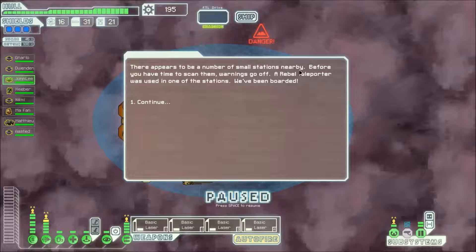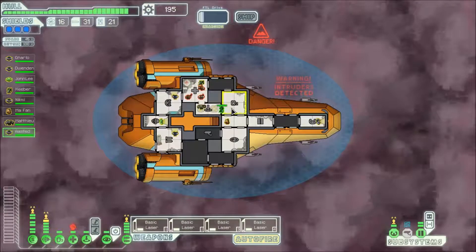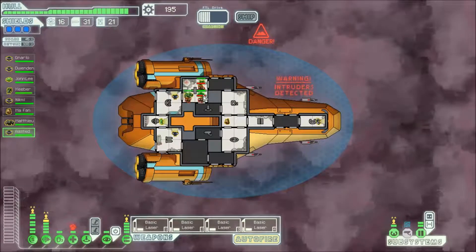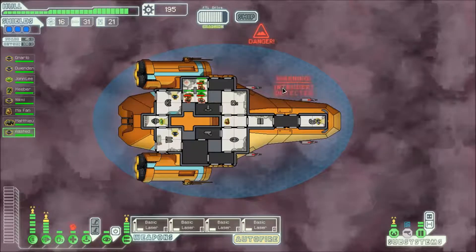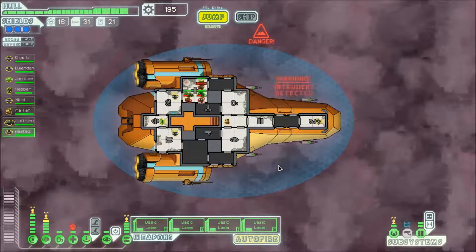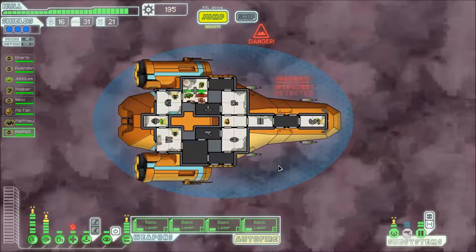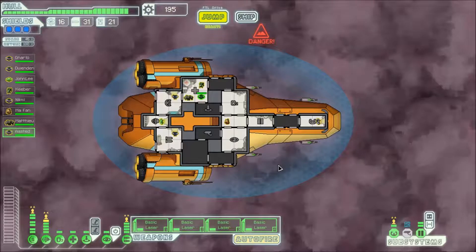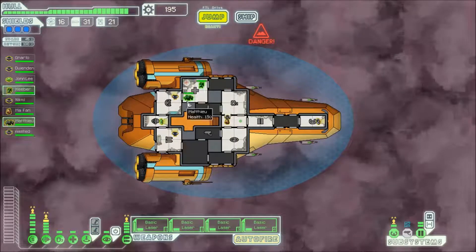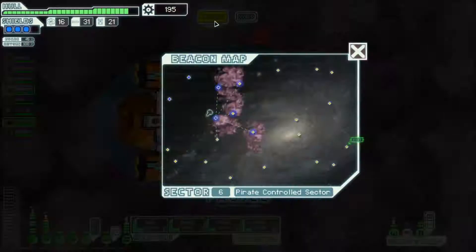There appears to be a number of small stations nearby. Before you have the time to scan them warnings go off — a rebel transporter was used in one of the stations. We've been boarded. And they're in our med bay. Let's send a human. That's not a good place for you guys to fight — we're getting healed all the time. So it's just a matter of time, especially with Keeves there slicing them down with his big claws. I love the mantis — not when I'm fighting them, but when they're on my ship. Well done guys. No scrap or anything for that but at least it wasn't much of a problem.